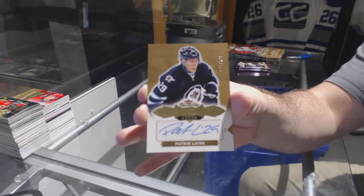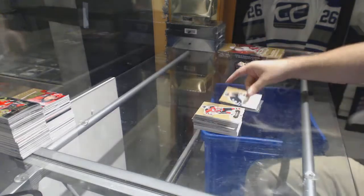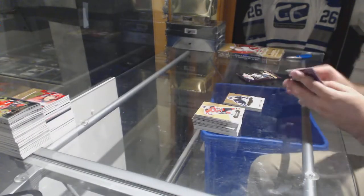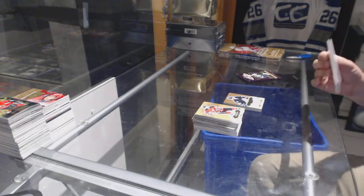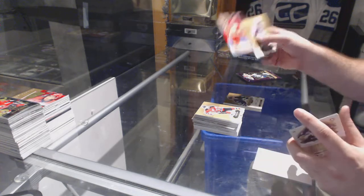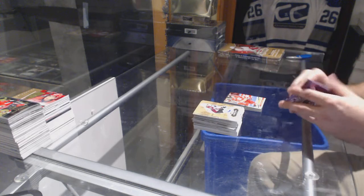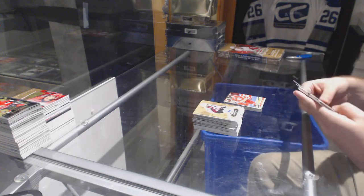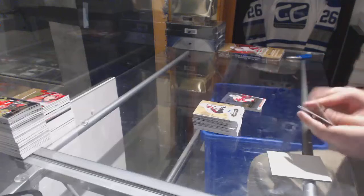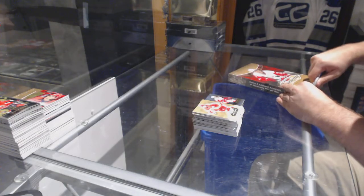Patrick Laine Rookie Auto Shortprint for the Winnipeg Jets — that is sexy. We've got a Roger Johansson for the Calgary Flames, number 25 buyback. And a Larkin for the Red Wings Showcase — so that's a pretty big card.